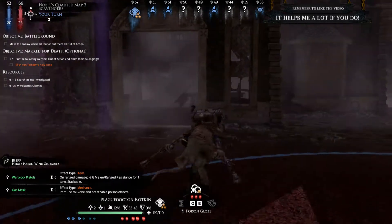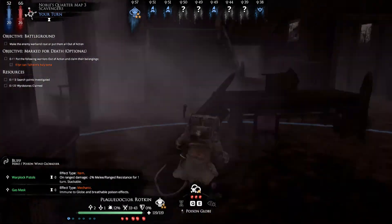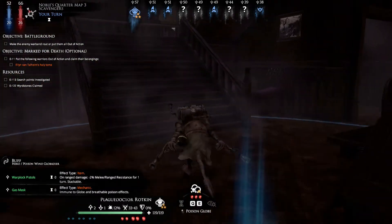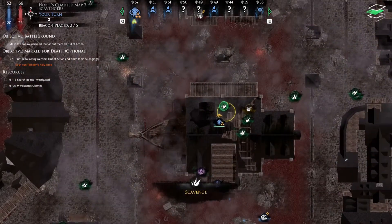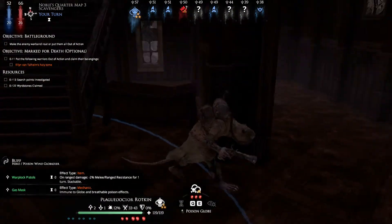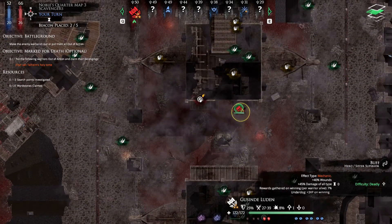I'm a tad worried — whenever I face the Sisters of Sigmar on deadly, because they are freaking tough. So we need to be a tad careful here. I'm thinking they're not in this building but the other one, which is really, really fortunate.